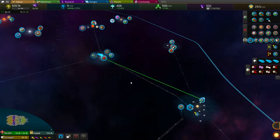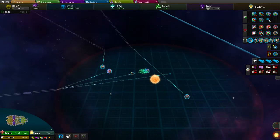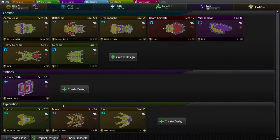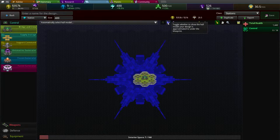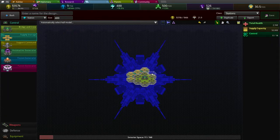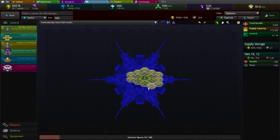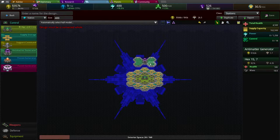Let's actually go here - it's probably faster. We need a defense station here. Let's actually design a good defense station. I have this defense platform here but I want a new one - it's a station. Its size should be like 400 or something. Give it a supply in the core.